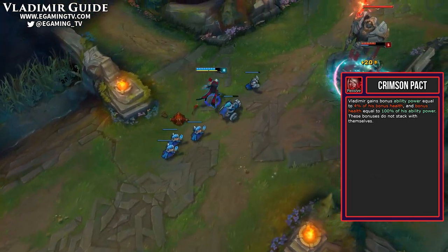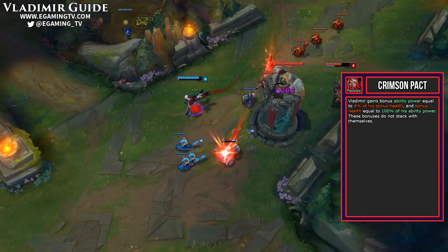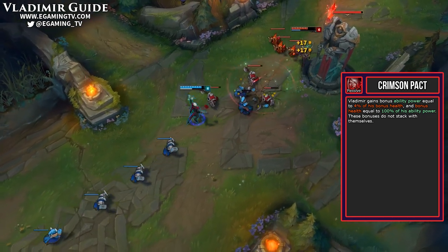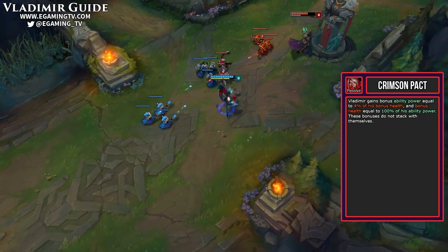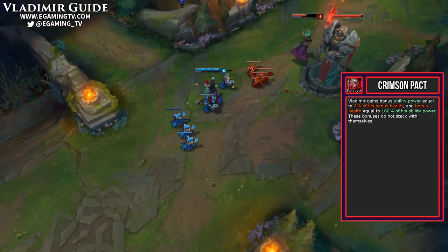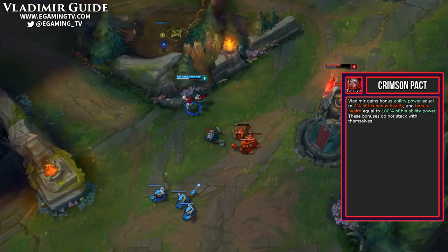We're going to look at his abilities, starting with his passive, which is called Crimson Pact. He gains bonus health from his AP and bonus AP from his health. This is really cool because you can technically get a Warmog's — the highest health item there is — and still gain a lot of AP from it at the same time. Just get AP, get health, and scale like a god.